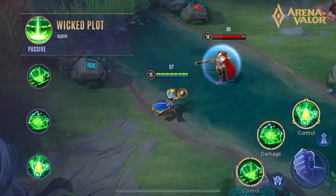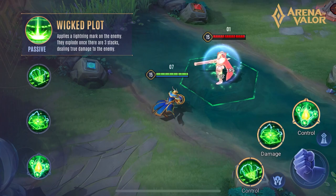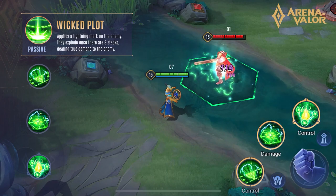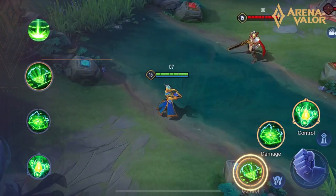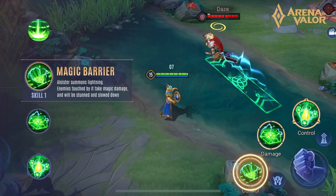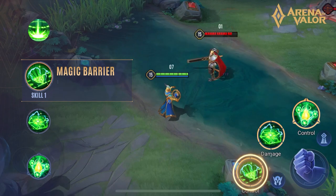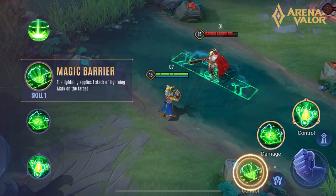Wicked Plot applies a lightning mark on the enemy. They explode once there are three stacks, dealing true damage to the enemy. Magic Barrier: Alistair summons lightning. Enemies touched by it take magic damage and will be stunned and slowed down. The lightning applies one stack of lightning mark on the target.